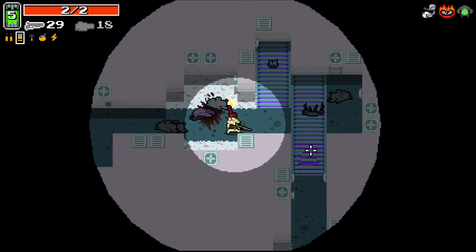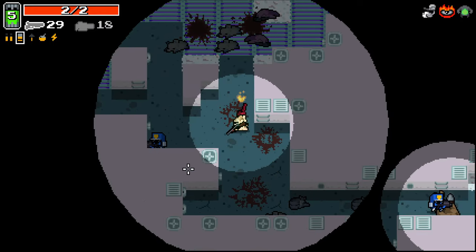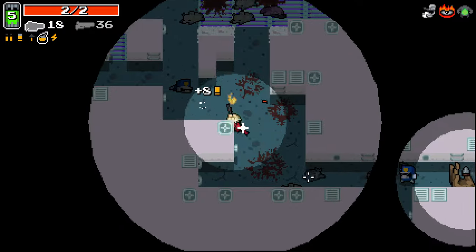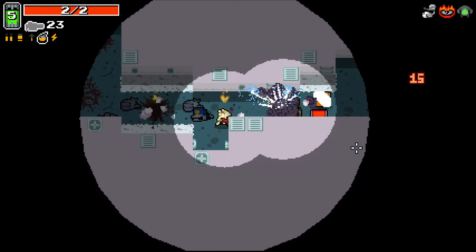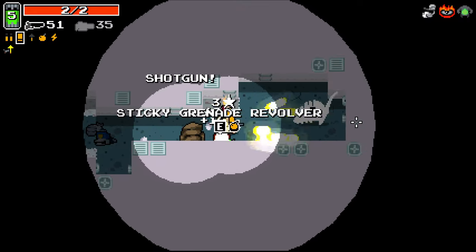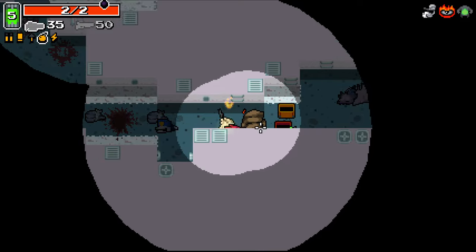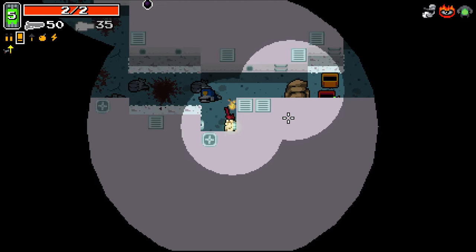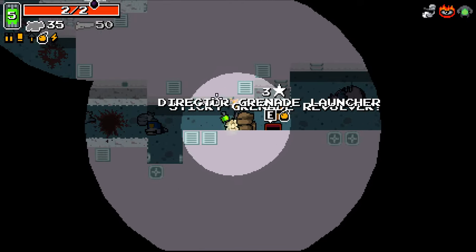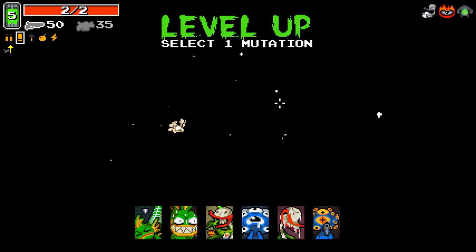Rage has kept on building - faster fire rate and stuff, more ammo drops too. Sticky grenade revolver - I don't know, maybe it could be good. Give it a go. Seems a little sketchy, but I'll give it a go.